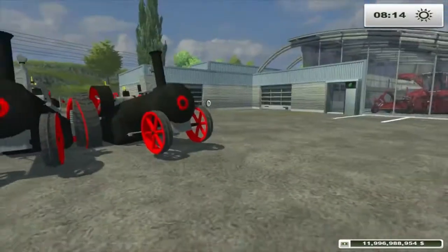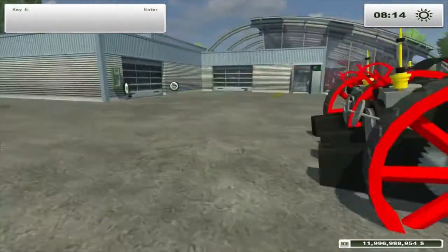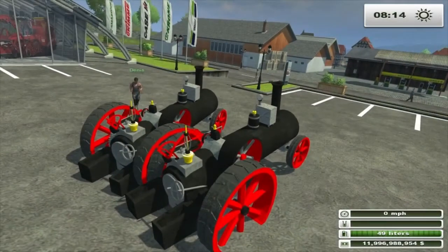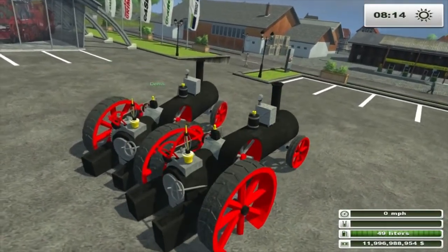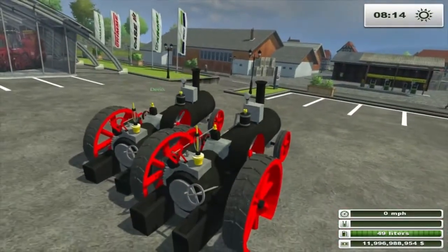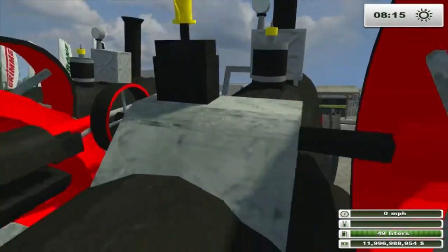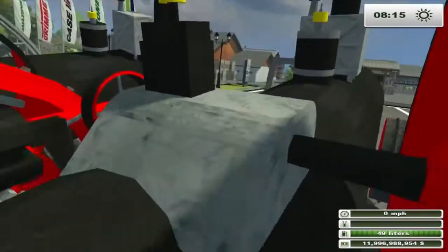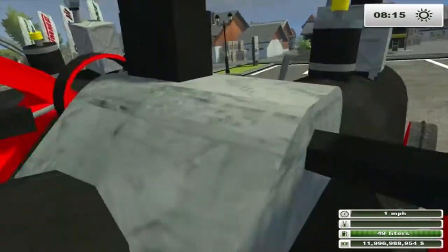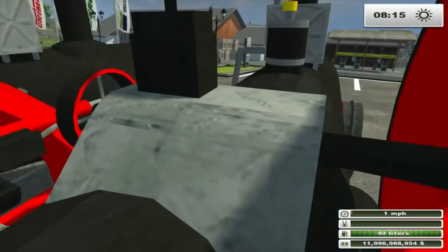This is a FarmSame 2011 mod that I converted and tweaked so it would do ramps. But it spawns in the store floor. You kind of have to rock it out, back and forth. The camera is bizarre. That's only because it's stuck in the floor. Once you get it out of the floor, it's actually pretty normal. These are 2011 mods that converted weirdly, so I don't even know if I'll bother uploading them. They don't really work right.